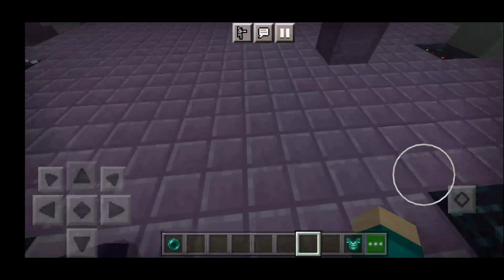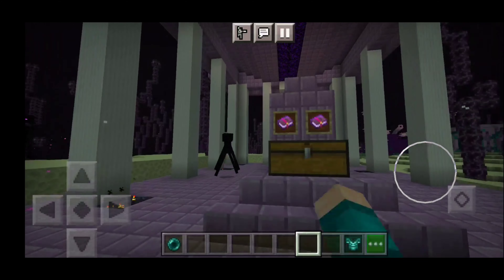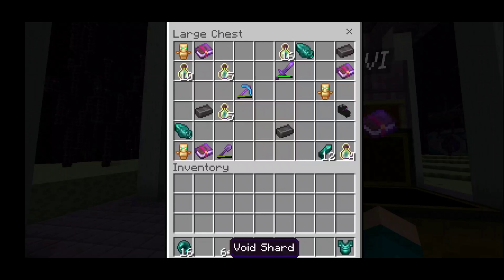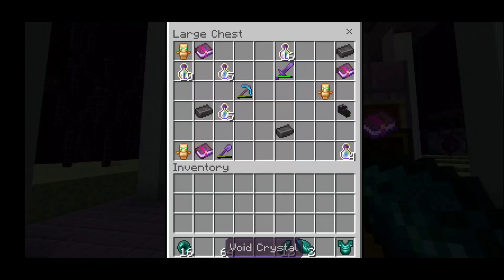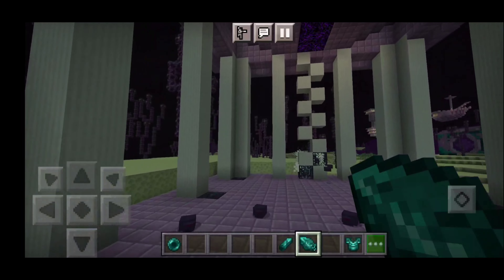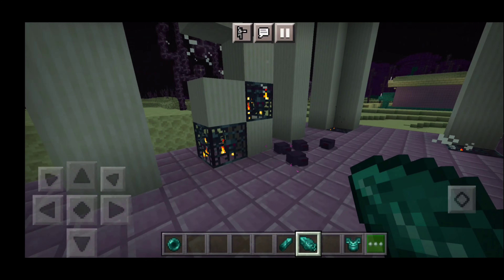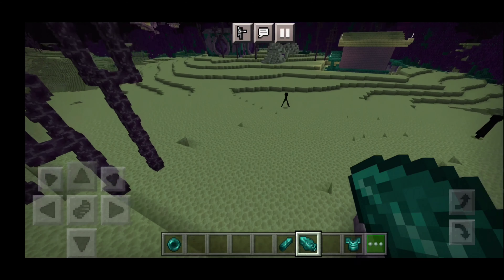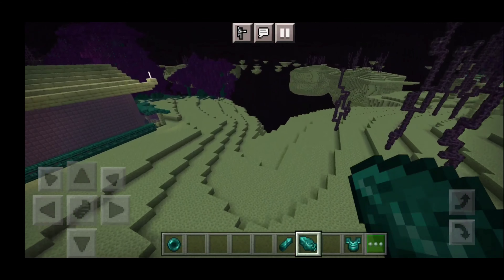It would be so great if the actual end update added more structures like this. We have some books and treasure here - we get things called void shards and void crystals. You can craft new end update items with these crystals, which is going to be really cool.